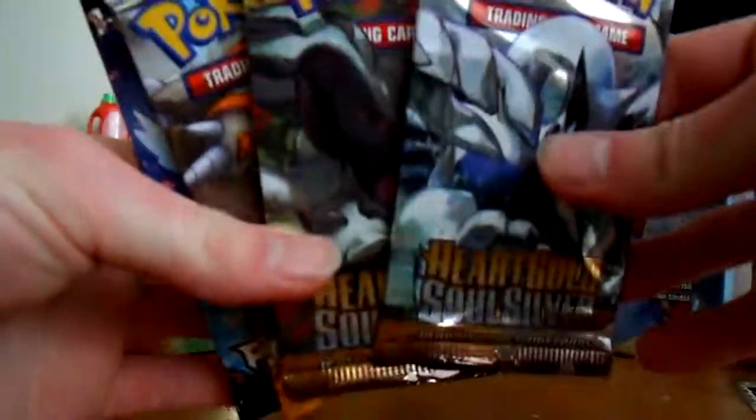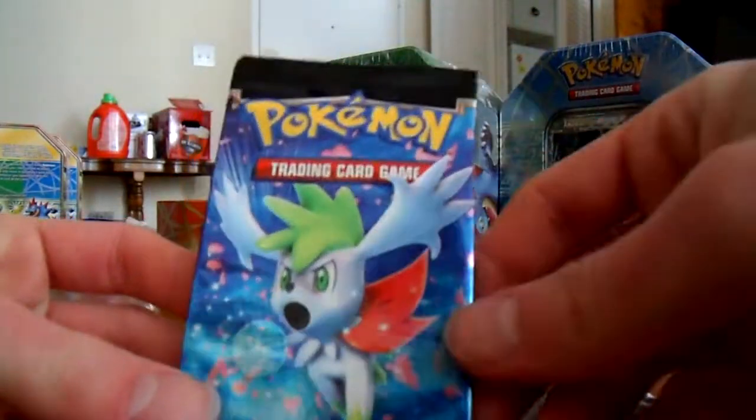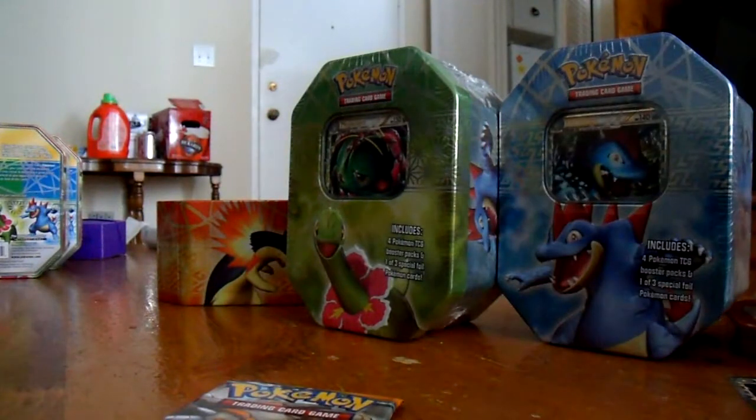Not bad. So you get four packs — two HeartGold SoulSilver: Lugia and Offhand, one Legends Awakened: Rhyperior, and Platinum. So only one of those packs will be completely useless after the worlds rotation — Legends Awakened. Alright, let's go with all those. I want you to get something awesome in Legends Awakened, let's go with Legends.